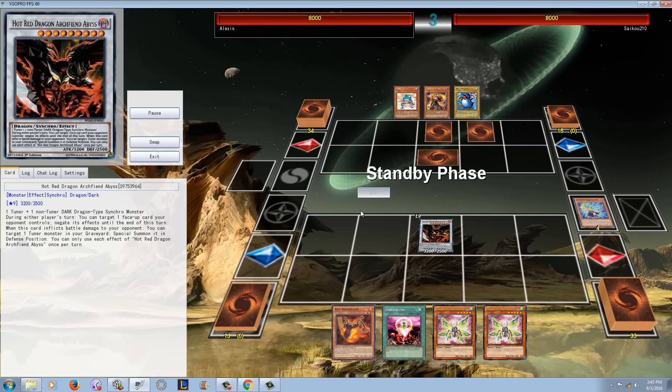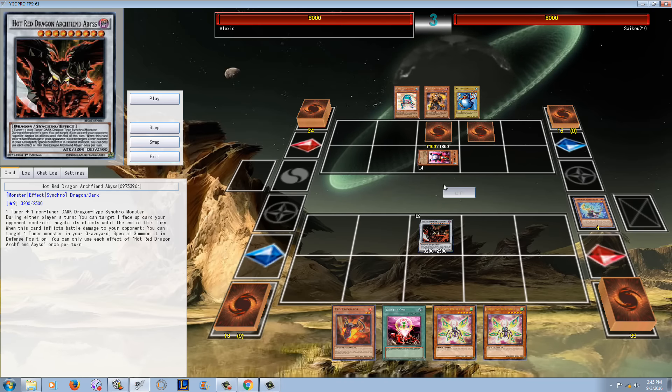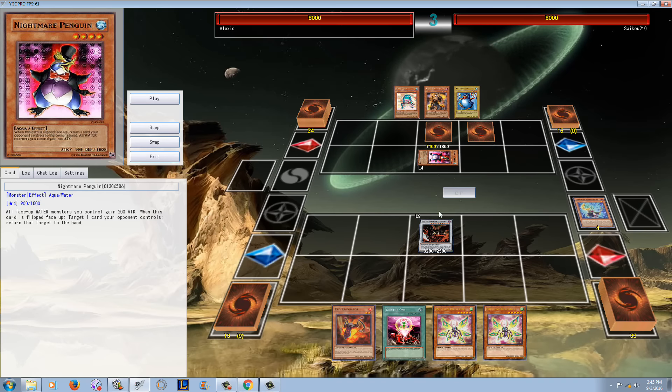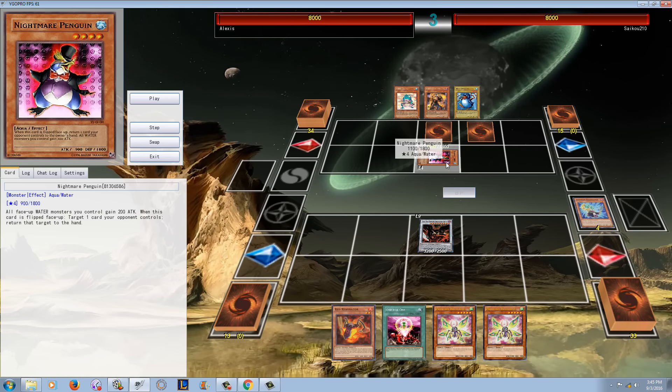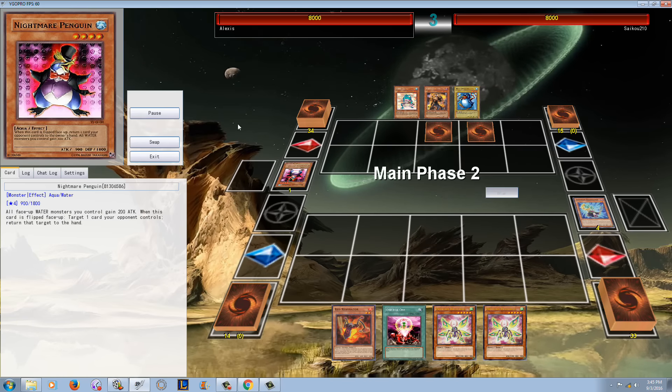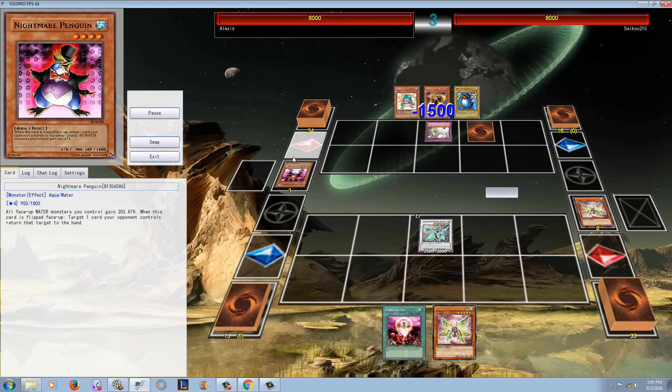But the one thing this card can't do — its worst nightmare — is cards that activate in the damage step. It gets wrecked by that Nightmare Penguin. This will literally put me on tilt mode. If I summon a Hot Red Dragon Archfiend King Calamity and it got taken out by a Nightmare Penguin, I'd be like, what is this nonsense? So it gets spun back to the extra deck because it can't negate activations during the damage step.